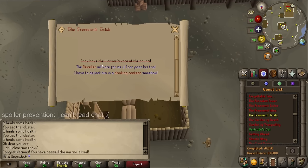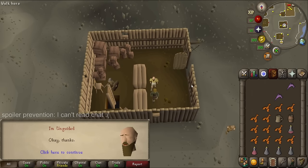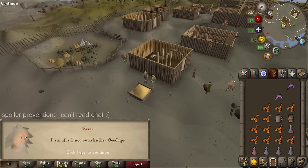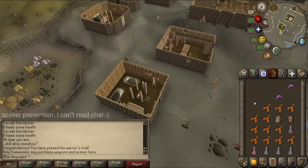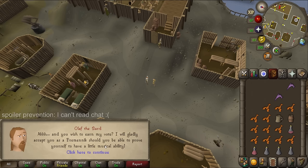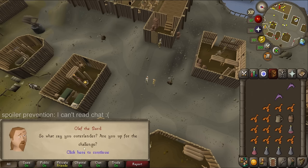Nice — we've got the first vote: the warrior's vote at the council. Continuing to search for more council members, I eventually find Olaf the Bard, who is on the council. His talents are as an exemplary musician. He'll gladly accept me as a Fremennik should I prove a little musical ability by playing in the long haul. I need to impress the revelers there with a few verses of an epic of my own creation.